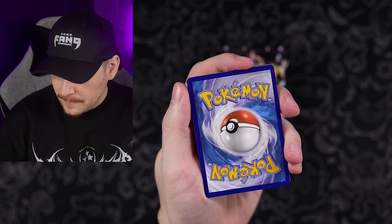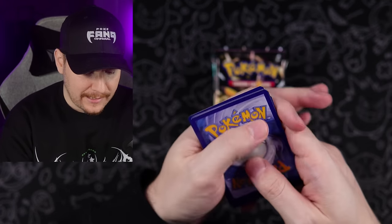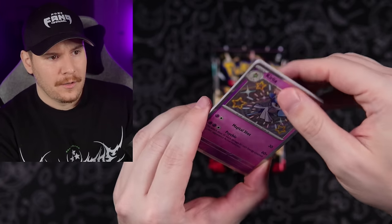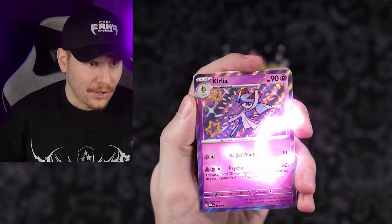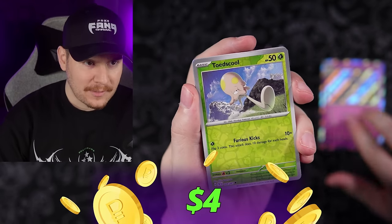We are going to be doing the PokeFang pack trick because we already looked at the commons and uncommons in the other video. Going with Psychic Energy right off the rip. Darkness — not bad. Darkness, Metal, Psychic. Those are my favorites. First pack — Curlia! Baby shiny. I'm pretty sure I needed that one. Going to sleeve that. Toad School, and a Houndstone. Beautiful.